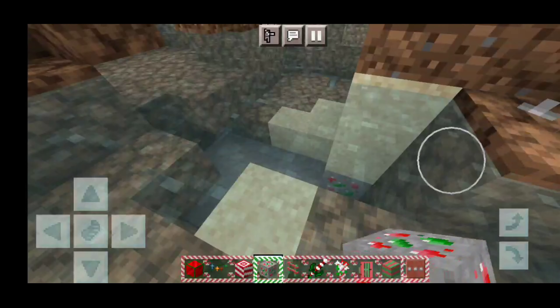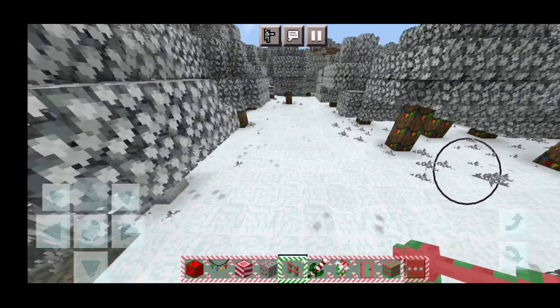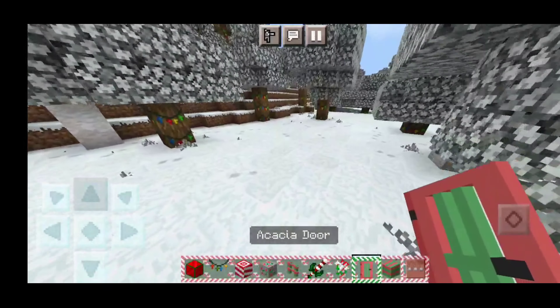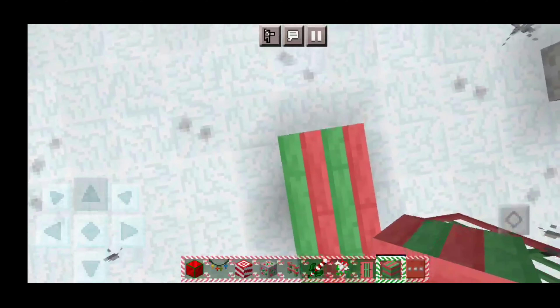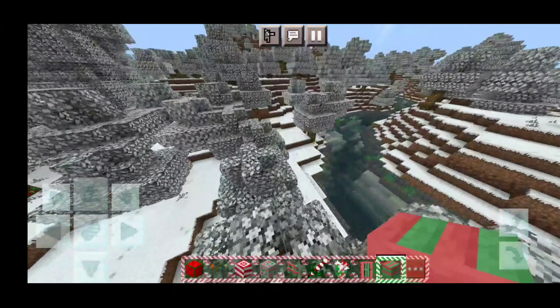And over here we have the diamond ore, which of course comes with the Christmas theme as well, as you can tell right over there. And over here we have even Christmas-themed fences, which is a little weird, to be honest — something I've never seen before. But hey, I'm not complaining at all. Over here is an acacia door, and over here is an acacia wood plank. Even things as simple as the planks are themed to Christmas, which is honestly really cool.